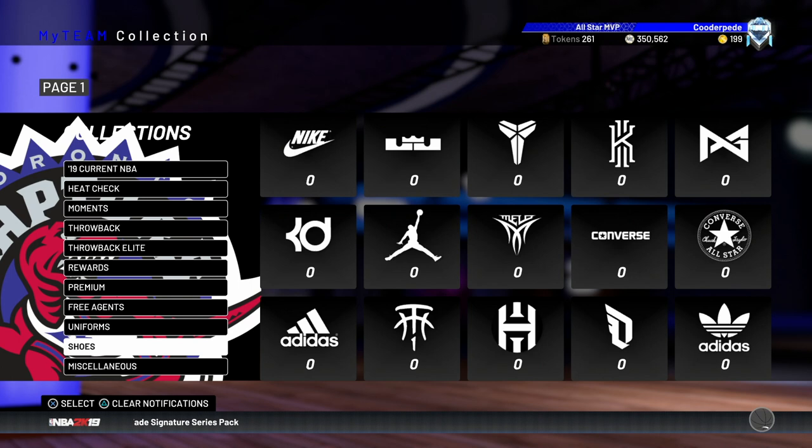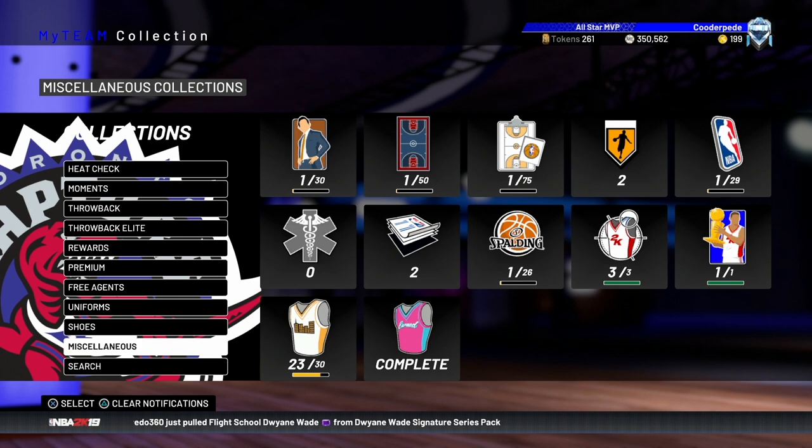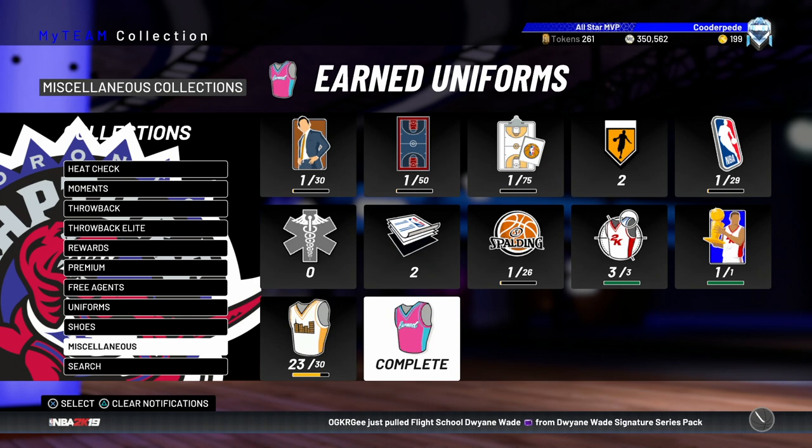Premium sets don't give tokens as rewards — they just give players, so nothing to note there. The actual uniforms have a lot of entries in the game, but none of them give any rewards or tokens, so there's no point collecting them. The same goes for shoes — no collection rewards. In the miscellaneous section: coaches give nothing, arenas give nothing, playbooks give nothing, historic logos give nothing. Balls do have some rewards but no token rewards.